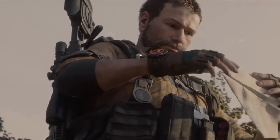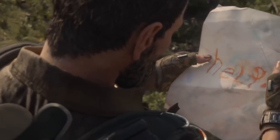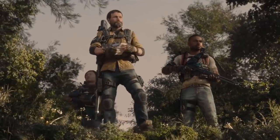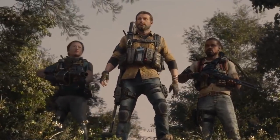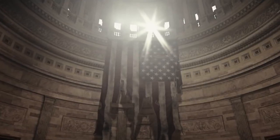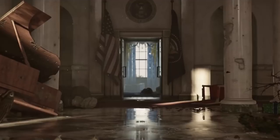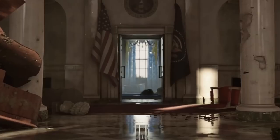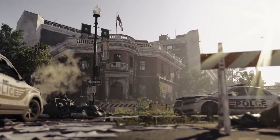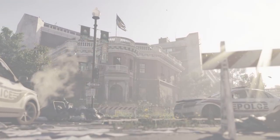Seven months after the green poison pandemic, the second wave Division agents have arrived in the most heavily defended city on earth — the capital of the United States, Washington DC. It's a huge city with a lot of well-known places and monuments, whether you've been there or not. Let's take a look at the map size, what places we can visit, and what we can do in this open world.